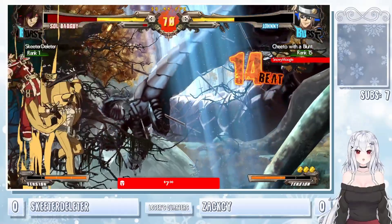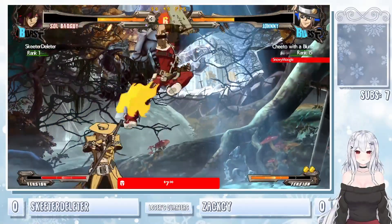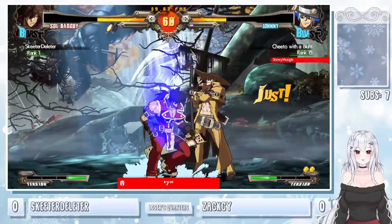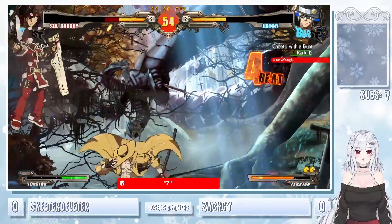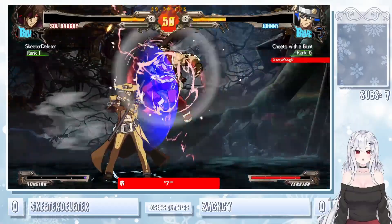Catching the backdash with the Zwei YRC. Zwei YRC is normally just like a mix-up thing that Johnny can do — but you're seeing here, it's actually catching back dashes for Zach as well. Safe jumping, catching backdashes doing pretty well. 6K countering — unfortunately misses the cancel. Get the coin, go right into the mist — dead angle, getting out of there.